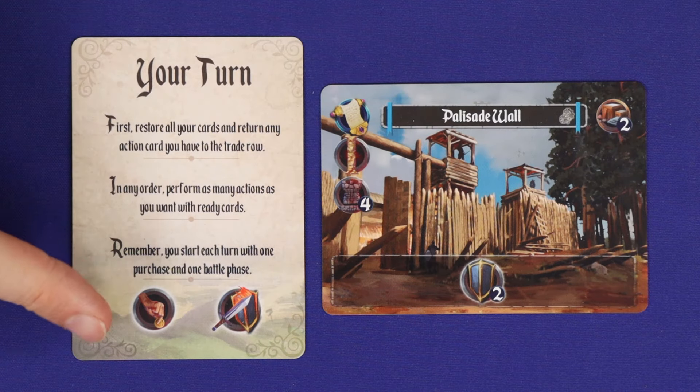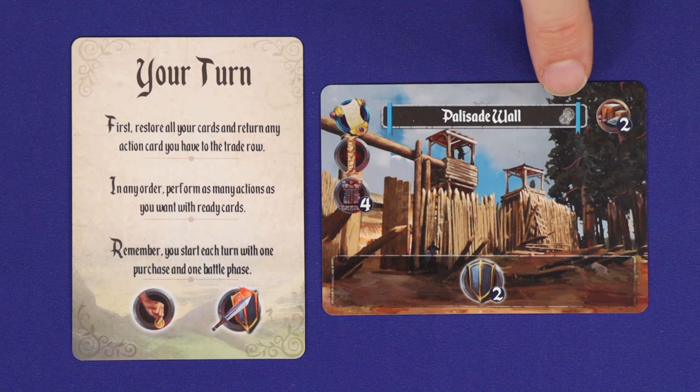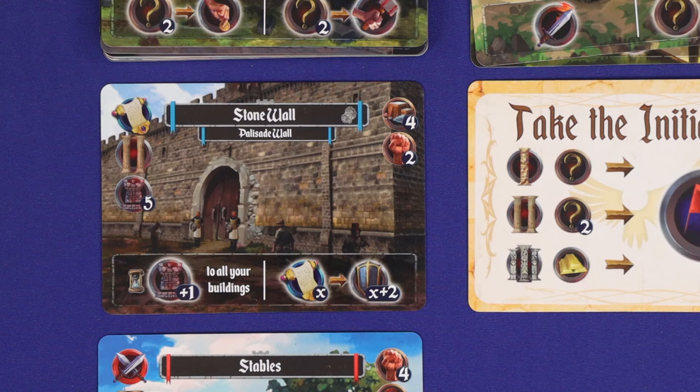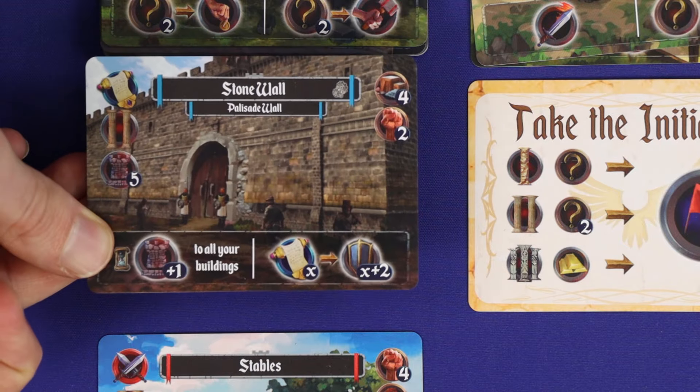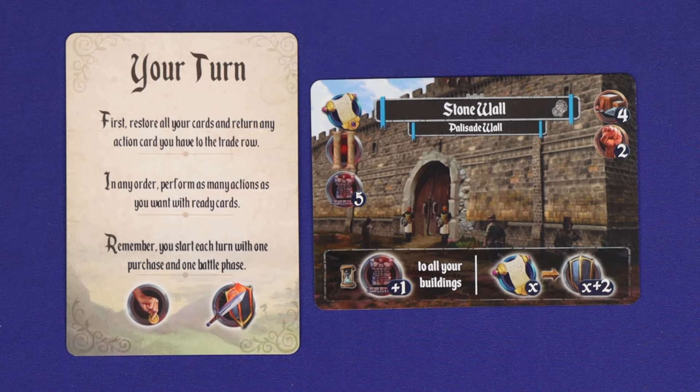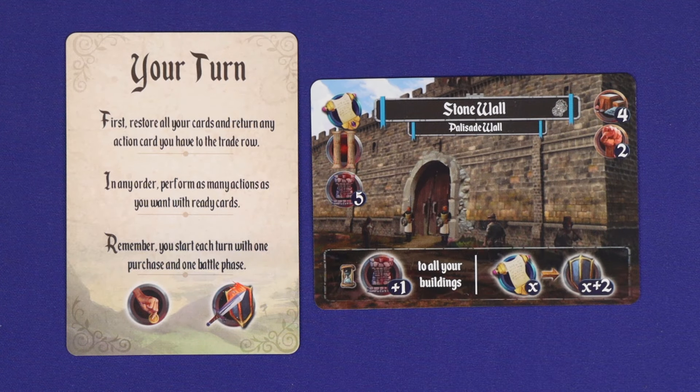The third purchase option is to promote a building. If you have a building which shows the gear icon next to its name, it is linked with a card from a future era. To promote the building, simply take the linked card from the display and replace the older card without paying any additional resource cost. The card you replace must be ready — it cannot be exhausted or damaged. These upgradeable cards can also be purchased or refurbished to in the usual way by a player who does not have the prior building.